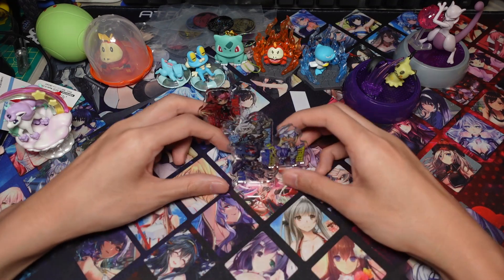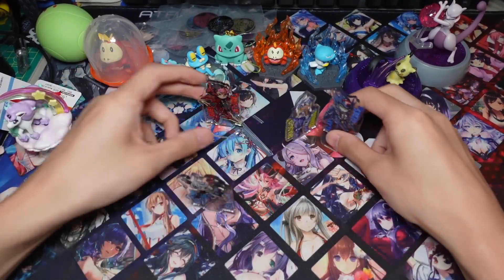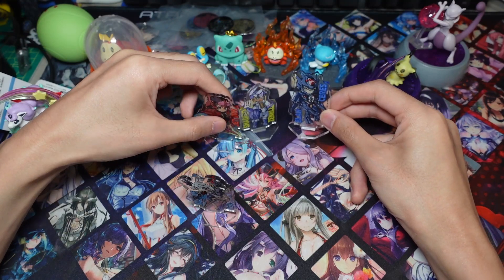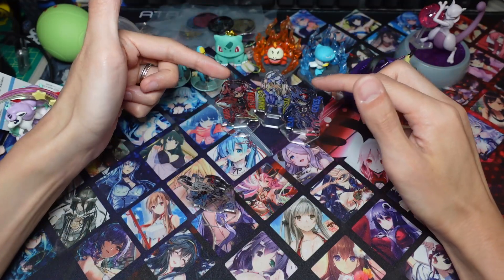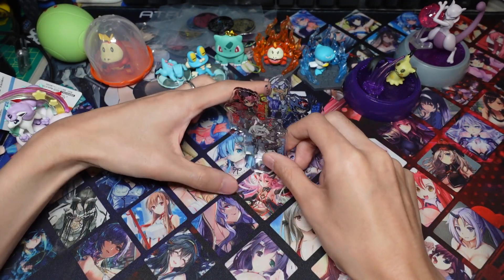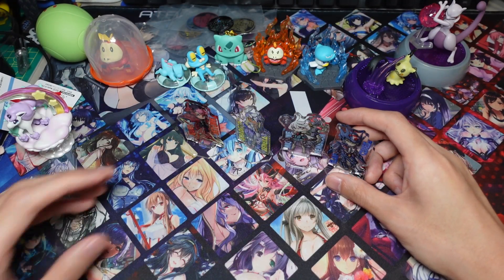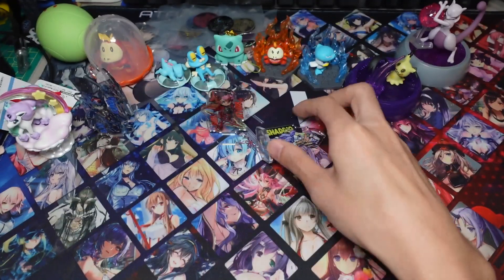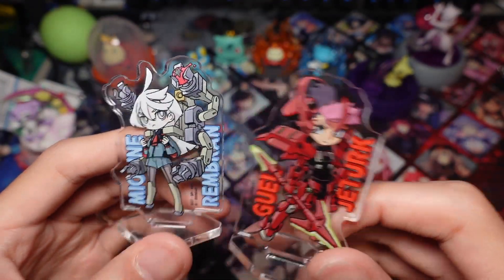We also pulled some Witch for Mercury stuff. I wanted Aerial but I got two Guels, two Shaddiq, and Elan — two of each — and we got one Miorine, which is nice, but the groom's not here so that's a bit sad. These are kind of the most mid gacha pulls ever; it would have been nice to get Shushurena, but I'm pretty happy with Guel and Mio.